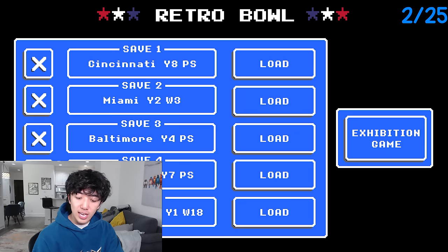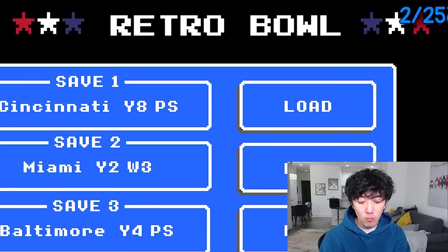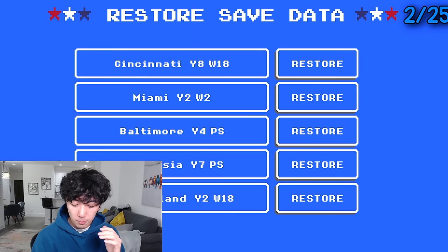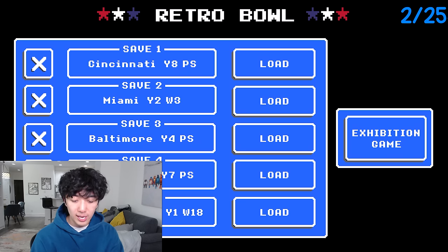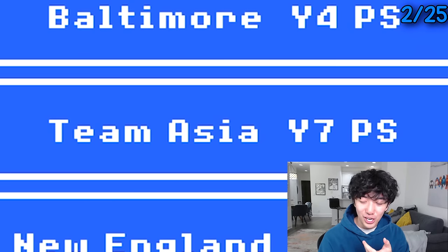I don't know if a lot of you guys know this next one, but this might help y'all a lot. If you just tap the Retro Bowl logo at the top — I think it was four taps — you can actually restore your data in case you did something stupid, messed something up, and got rid of your save somehow. So yeah, just go into this screen: one, two, three, four. Four taps, that's all it takes. I got Team Asia here — I can restore Team Asia.